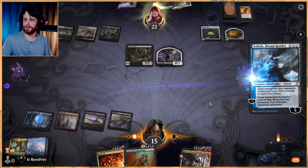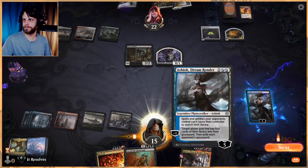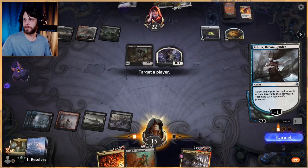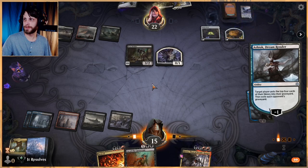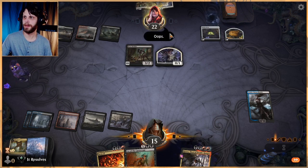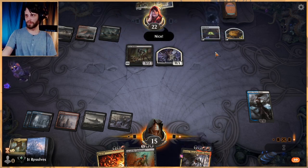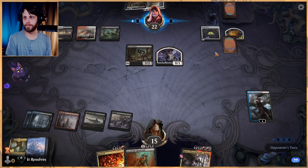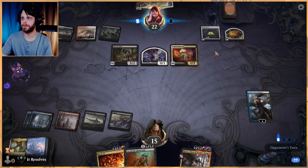We're not in danger quite yet. I'm actually going to target them — we've already got Kroxa with enough cards in the graveyard. Wow, they let that happen and did not play... that seemed like a mistake. I was about to say I feel like that was definitely a mistake, but that's okay. Cruel Celebrant — very, very good against this list for sure.